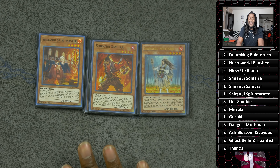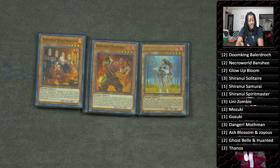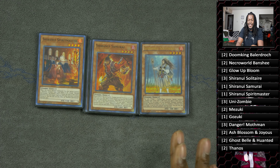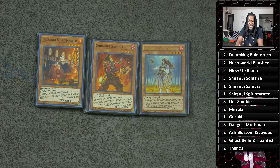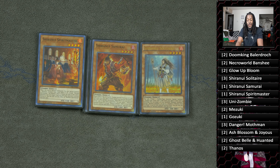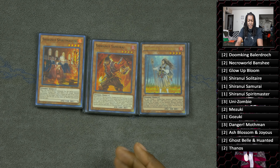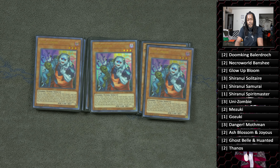We play two copies of Spirit Master and Samurai. Spirit Master can special summon a Shiranui monster from your graveyard or hand — him by himself plus a Shiranui monster in the graveyard is a free Vampire Sucker. But the big reason he's good: when he's banished, you can destroy a card on your opponent's side of the field. That's a free destruction just by banishing this card. Shiranui Samurai allows you to battle any of your opponent's monsters, and if you banish a zombie monster, he becomes a 2400 behemoth that can banish any monster he battles while triggering Spirit Master or Solitaire's effect.